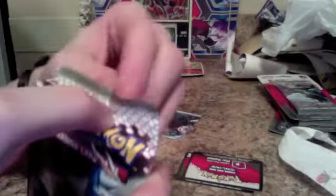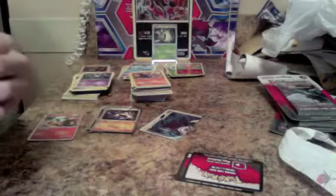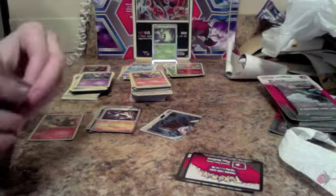We got a Kabalian pack, as you can see. That would be cool if we got a Kabalian, but we probably won't. Hope we'll get a full R card. They only have Tornadus and Thundurus, right? Yeah. I don't know where Landorus is — it is Tornadus and Thundurus. I don't know where Landorus is. I went on Bulbapedia and supposedly it's in the next set.